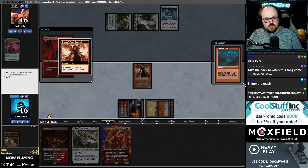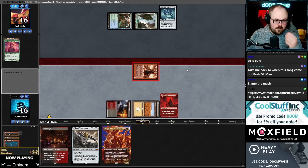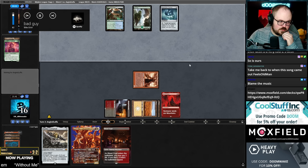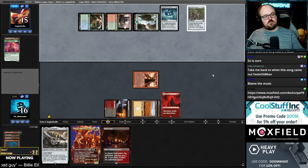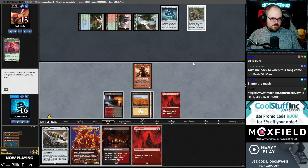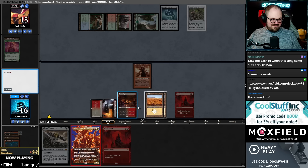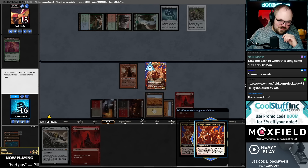They could also just have bigger Pick Your Poison in hand. It's a third type for Channeler. Okay — what the heck is this? What is going on right now? What am I playing against? Brother, what are you doing?